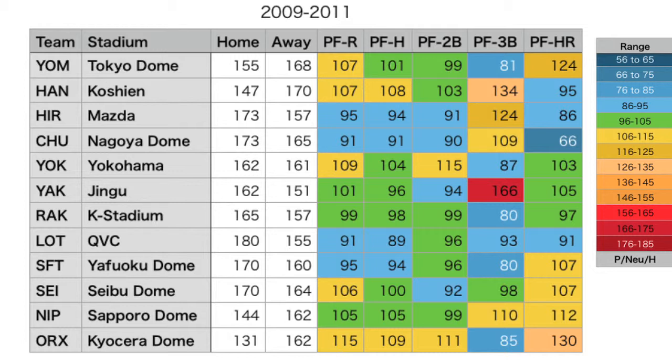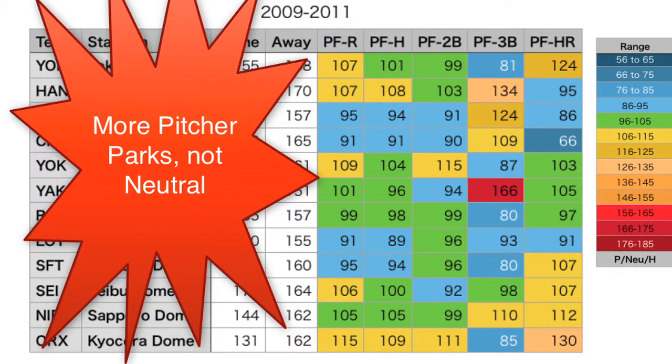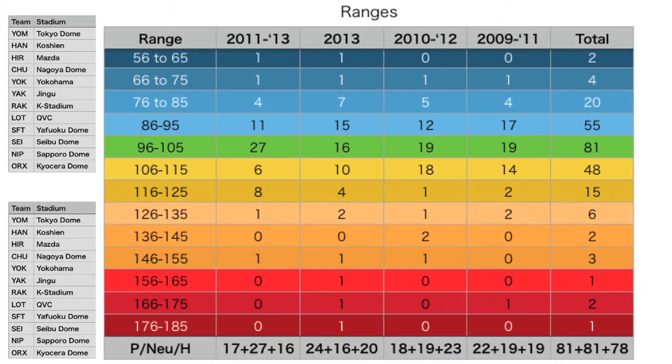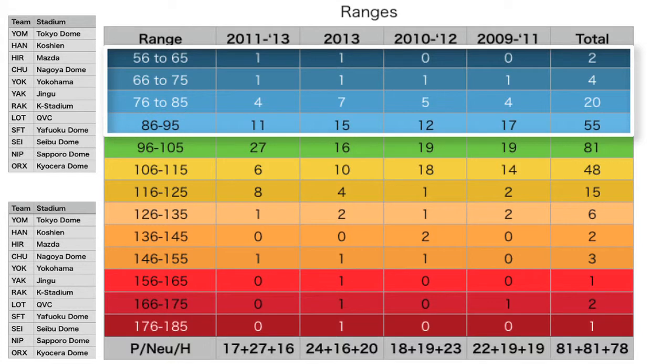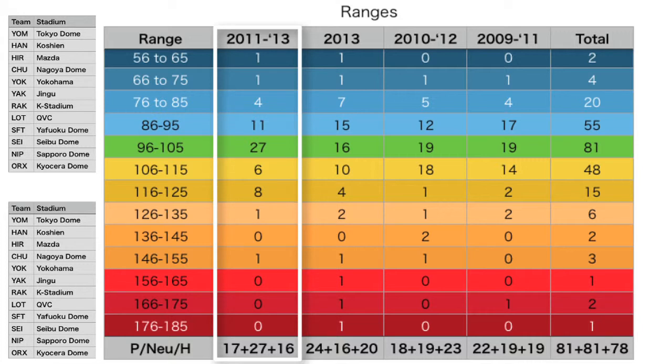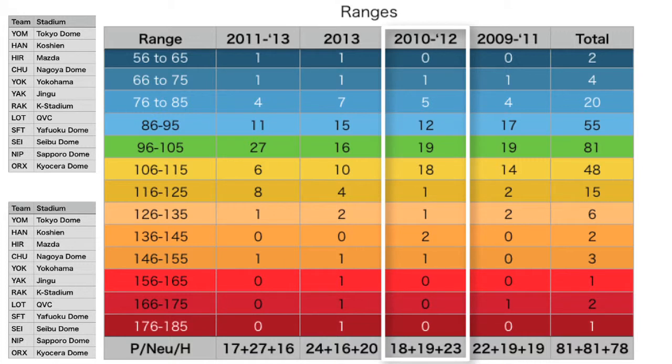Chiba cools off in regards to home runs, and run production overall is down with regards to how a ballpark affects runs — there are more neutral parks with regards to runs scored versus runs allowed than before. Looking at the ranges divided into three categories — neutral, pitcher-friendly, and hitter-friendly — the new ball seemed to even things out more, making everything a little more neutral than before its introduction. The old ball combined with the old new ball seemed to favor hitters a great deal more than pitchers.